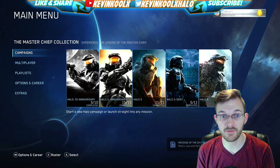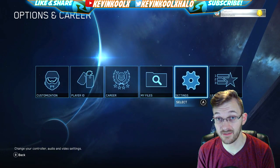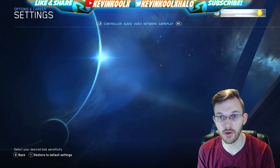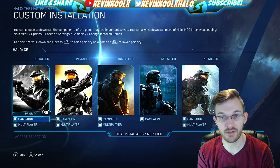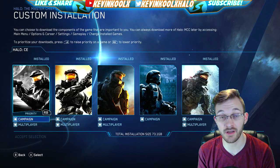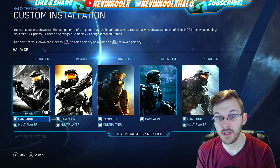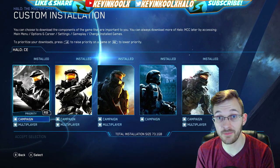The first thing I'm going to show you is the Intelligent Install, which is very important to know. Go to Career and Options, click Settings, then navigate to the Gameplay tab in the top right. There you can see 'Change Installed Games' — you can select whatever you want installed on your Xbox. The MCC is a 73 gigabyte game, so this option helps reduce the memory needed on your console. You can change what games to install once it's set to the ready-to-start option.